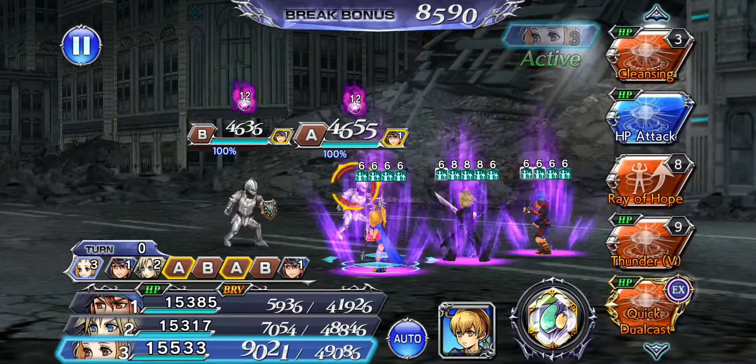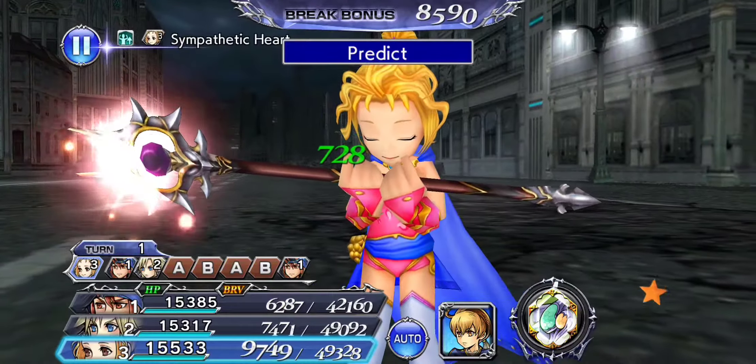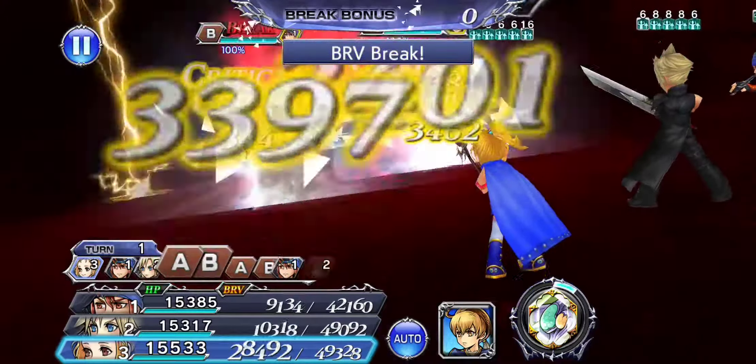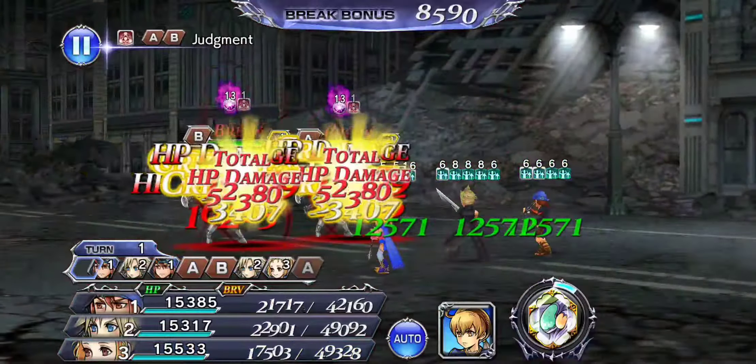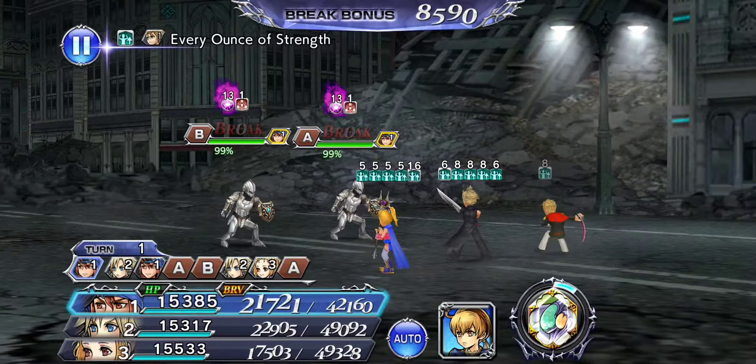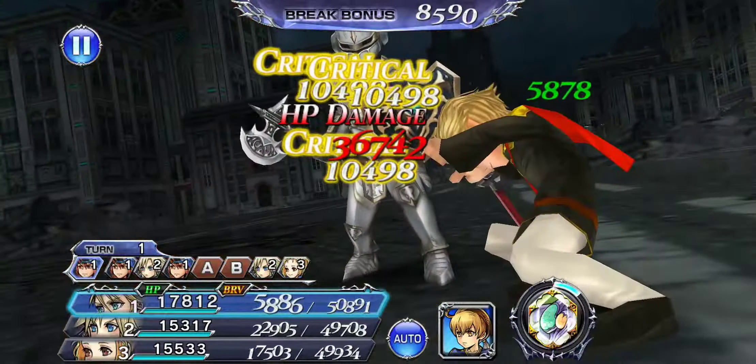Wanted to try getting pandemonium through Aranea's Lufenia after seeing a couple of folks running launch comps saying they wished they'd used pandemonium, but the enemies absorb wind. Turns out with a pretty specific setup you can get it done, and it works surprisingly well.